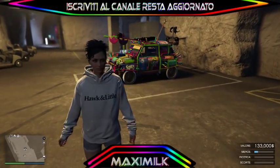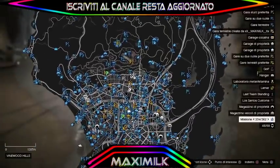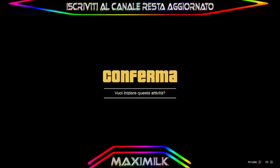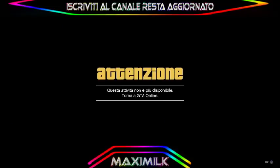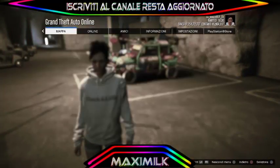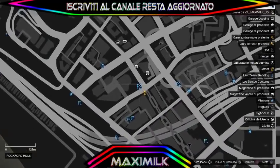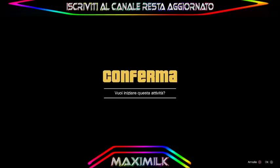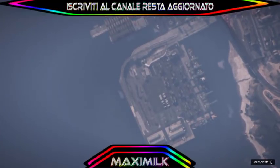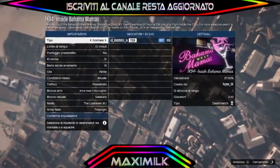Quando saremo all'interno del nostro bunker, dovremo posizionare l'auto in quel punto, come si lasciava sempre nei precedenti glitch. Premiamo il tasto option e, con le attività presenti in mappa, andiamo a cercare un'attività vicino al nostro CEO. Il CEO deve avere la pista d'atterraggio. Io mi sono trovato bene alla Maze Bank Ovest e quindi lo vado a fare lì. Sarà anche quello che andrò a comprare nel progetto Nemesis per fare questo glitch e guadagnare soldini in maniera solitaria.